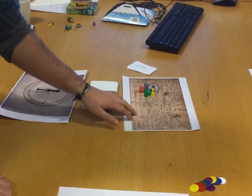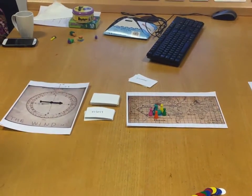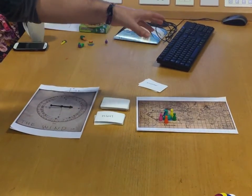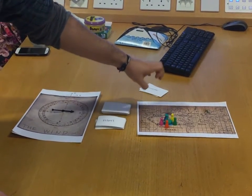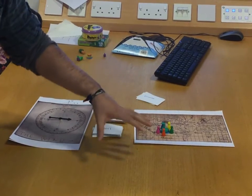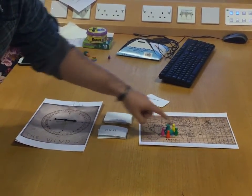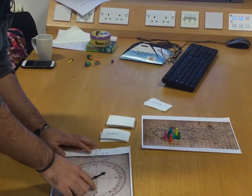The theme for this game was exploration. It can be played by two to six players. You go all around the map, collect relics while fighting monsters, and you have to collect five of each different color and bring them back to Nessie to win.